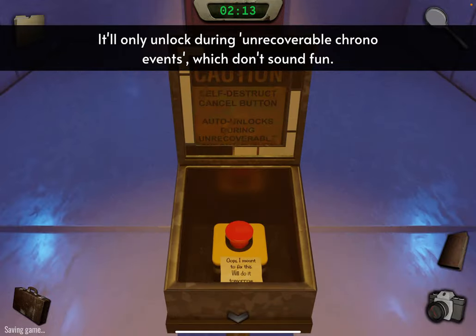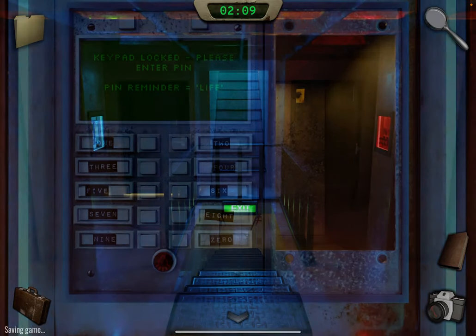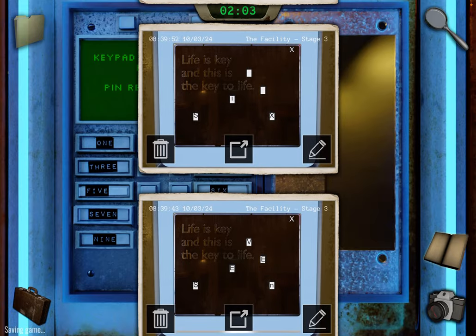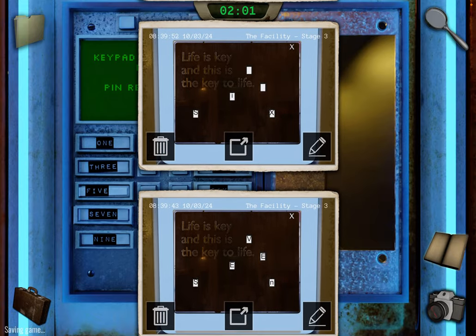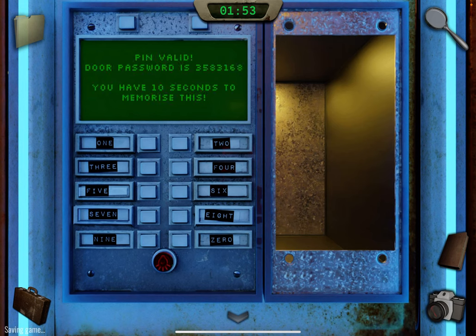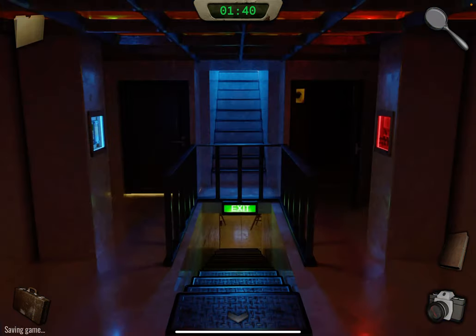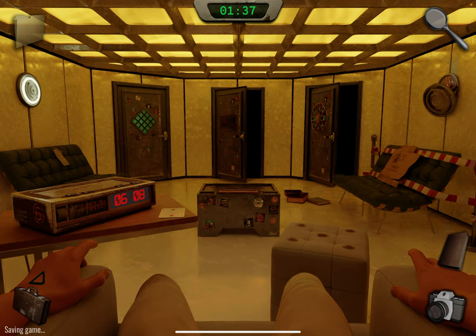Come back over here. We had 1-7-6-2, remember, so one, seven, six, two. Take another photo. The password is 3-5-8-3-1-6-8, but we're not going to use it yet because we're running out of time. Let's just kill ourselves — tap the wires.